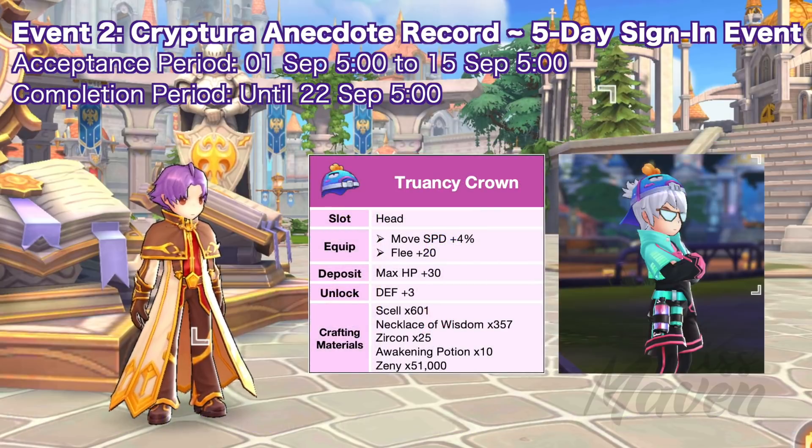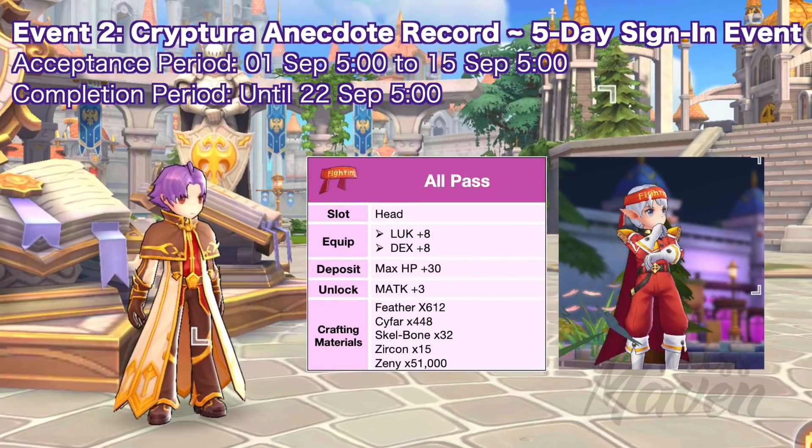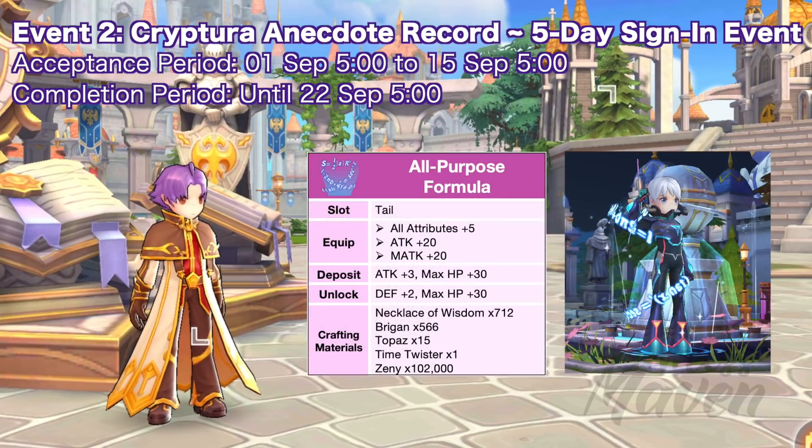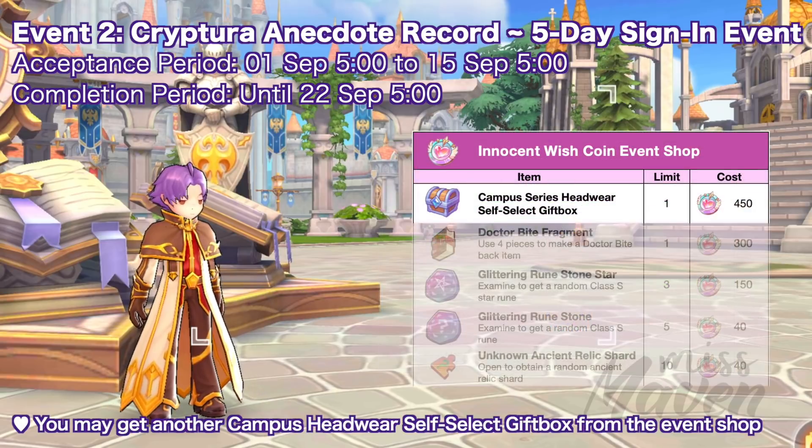The available blueprints include: Truancy King Headwear Blueprint, Flying Wisdom Back Headwear Blueprint, All Pass Headwear Blueprint, and All-Purpose Formula Tail Headwear Blueprint. There's also an option to redeem one strawberry marshmallow. You can get another self-select gift box from the event shop, which costs 450 innocent wish coins.